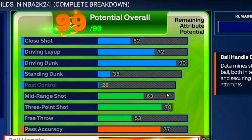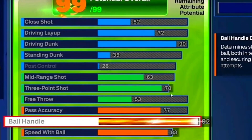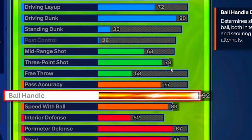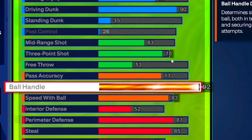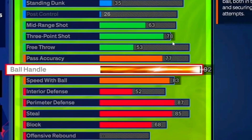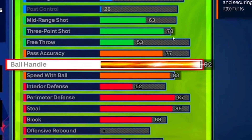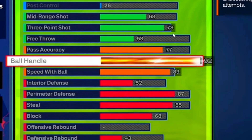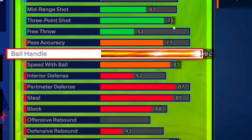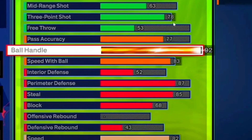Looking at it, I mean a 90 driving dunk, a 78 three-point rating — for me I'd really want a 78 three. I'll probably put my driving dunk down to like an 84 or 85, put my ball handle down to like an 85, that way I can upgrade my shooting. Especially if you go to the Elite and get that permanent shooting boost — we don't even know how much it's going to boost your three-point shot yet.